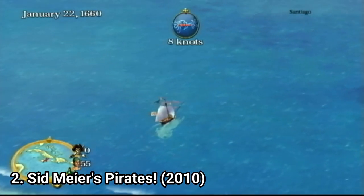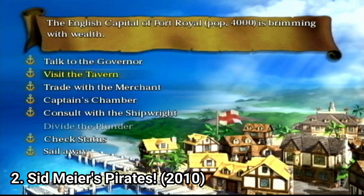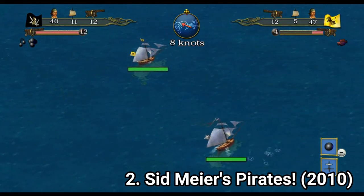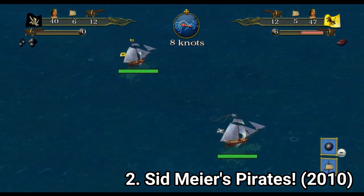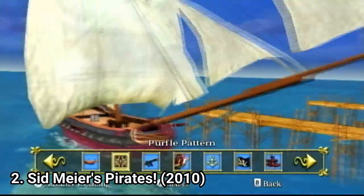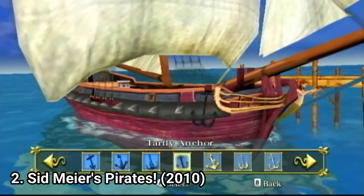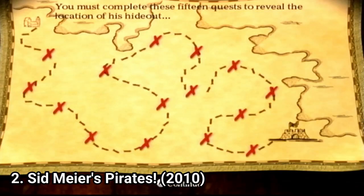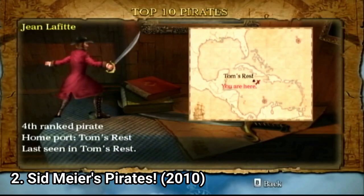From here, you are free to do what you want. You can talk to governors, romance with ladies in taverns, have epic sea battles, and raid towns. There is no real story in the game — you create your own story. With this mechanic, you are free to sail wherever you want and do whatever you want within the in-game mechanics. You get some set objectives to give the game a purpose, but you're not obliged to follow them.